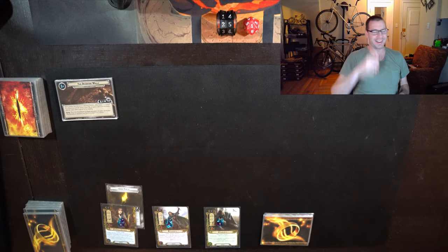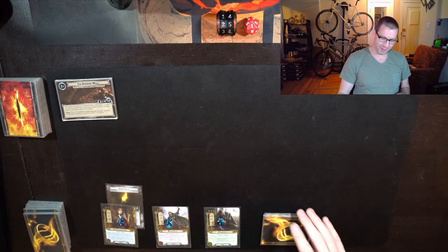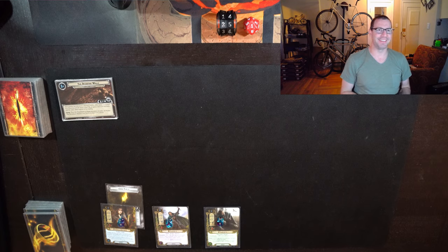Hey everyone, this is Chris. I'm going to be bringing you a bit of a silly deck this week. In our latest pack we got a couple of new cards that I think are potentially really exciting — one of them for absolutely terrible reasons, and one for actually interesting reasons. The interesting one is the Ranger that looks like Caleb, Valiant, who becomes a hero and gains resource icons based on the side quest you complete.